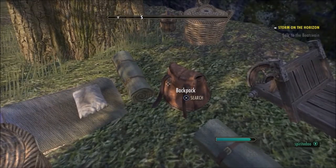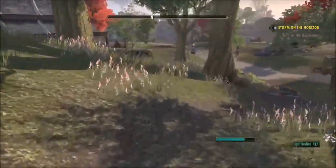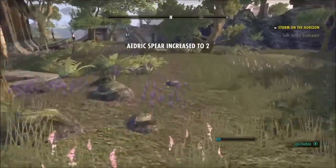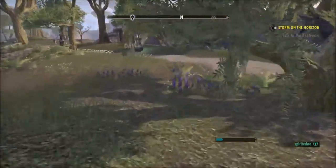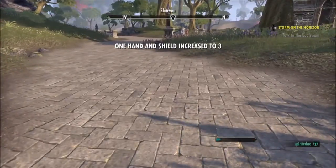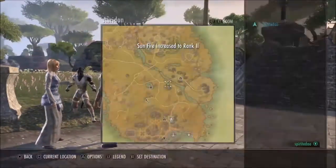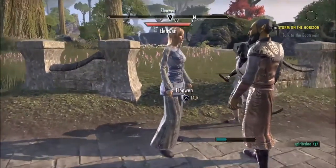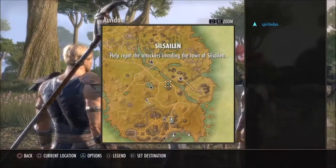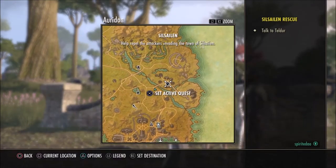The easiest way to level is just to wander around — black arrows will pop up on your compass as you run across quest-givers, not on the map. Just go to them, talk, get the quests, and complete them for most of your experience. While questing, make sure to search backpacks you run across as they generally have better loot. Treasure boxes also randomly spawn — if you have lockpicks you can open them in a mini-game requiring speed and accuracy.